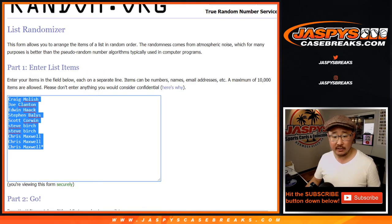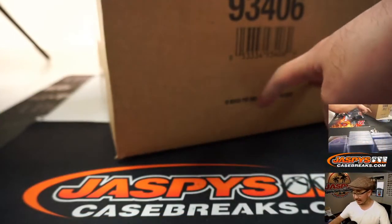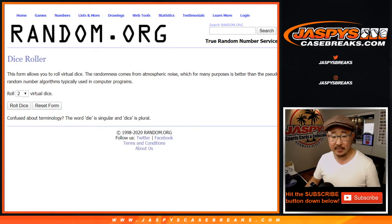Big thanks to these folks right here. One spot gets you three teams in a two-box break. It's from a fresh master case too, so we'll be selecting an inner and then we'll be selecting a couple boxes from whatever inner we do. We comboed one team — Coyotes and Wild comboed together. Sold 30 spots, that makes 30 teams.